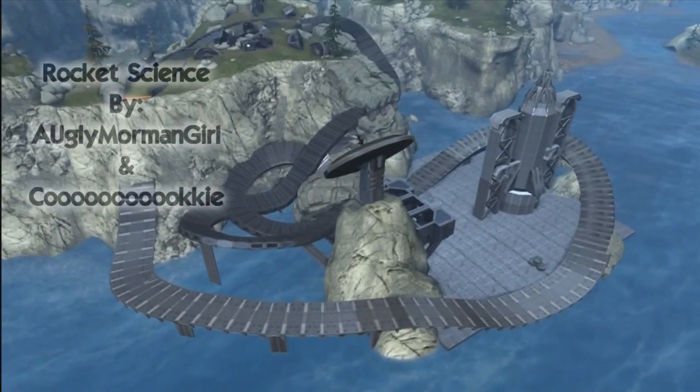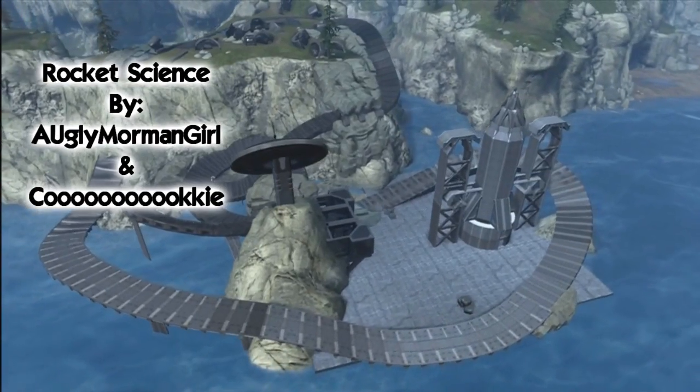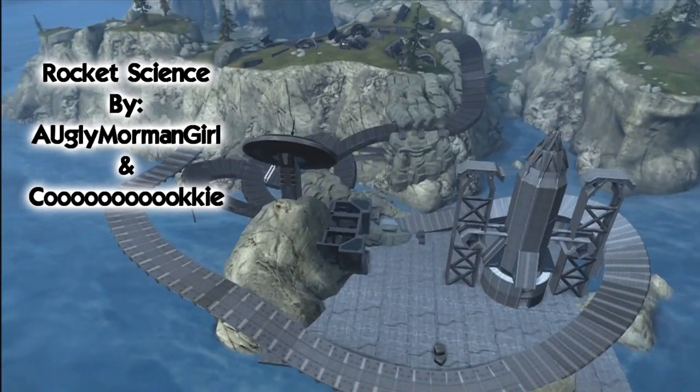What's up guys, Laidback Gaming here bringing you the 7th episode of Halo Reach Racetracks. This first map is called Rocket Science and it's made by an Ugly Mormon Girl and Cookie.